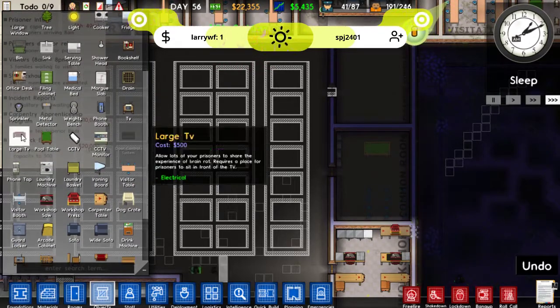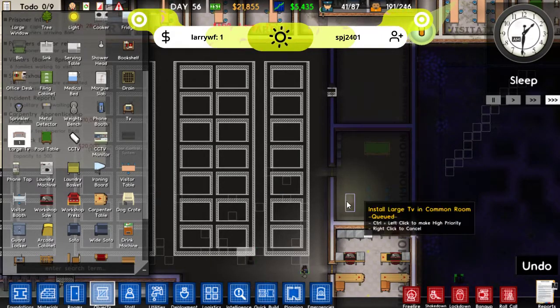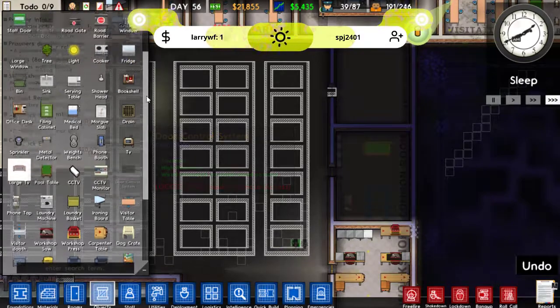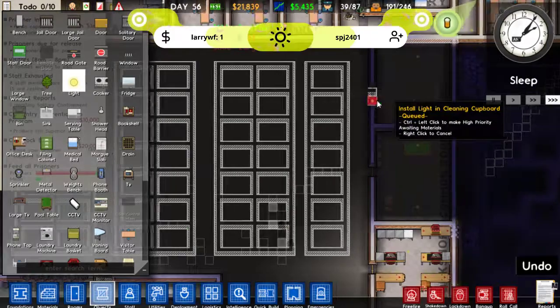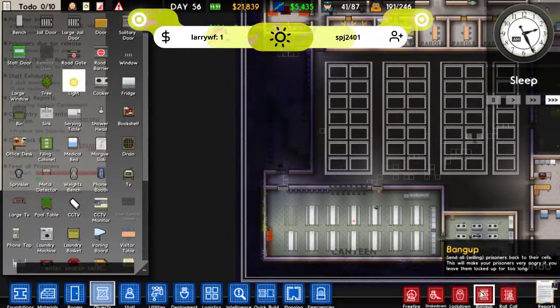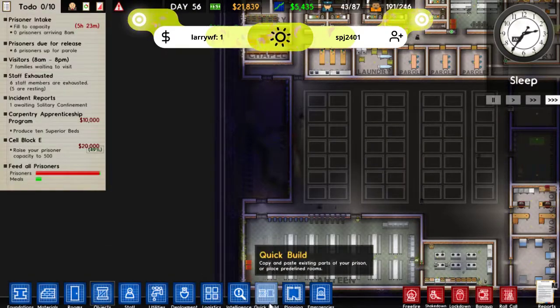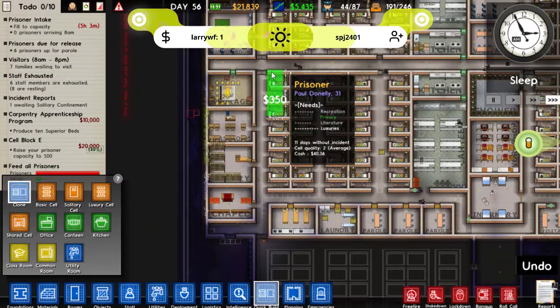And we'll get a nice large TV. There we go. So I give them an extra common room to chill out in. And everything else is done. We just need to put the cells in now. Cells - we want to just clone some of these ones.